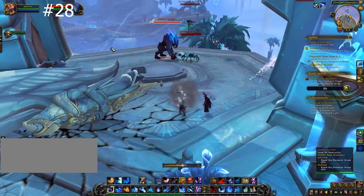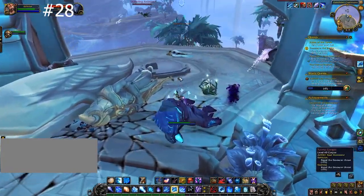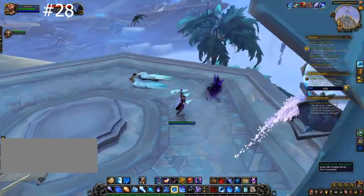In the Everdawn Commons, approach the edge, fall off the little cliff to the side, and go underneath this little lip — you are going to find the next gem.